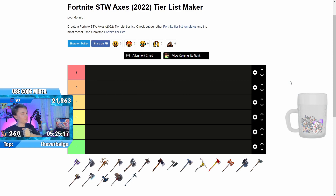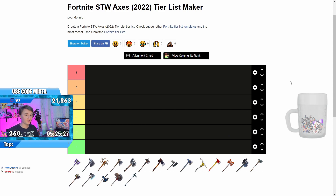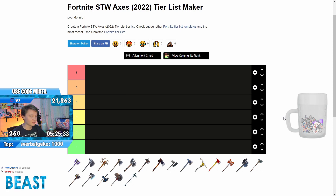Am I really going to record this video with a bunch of half-naked anime characters behind me? Yeah. So let's get into the best axes in Fortnite Save the World. This is a continuation of the melee tier list video. I've recently recorded the swords video, so link to that down below. I'll try to link all the parts in the description so you can see all the melees in the game.